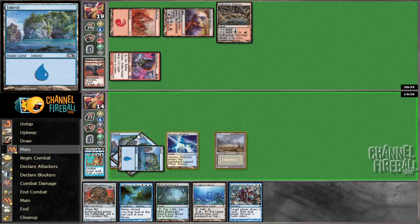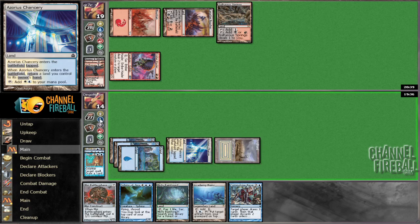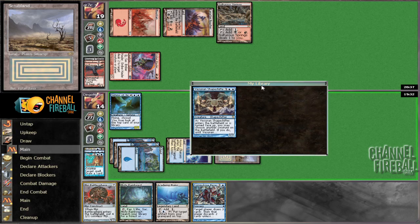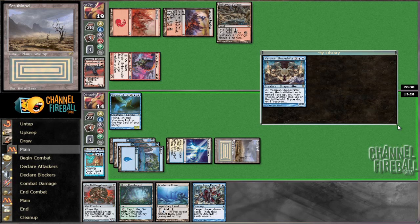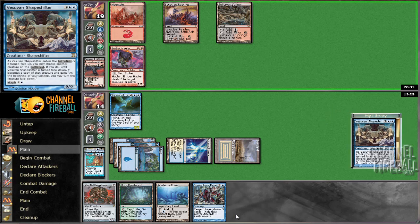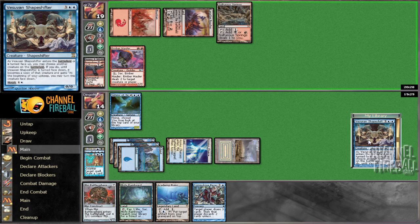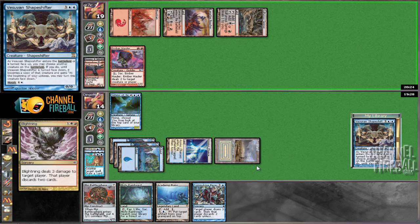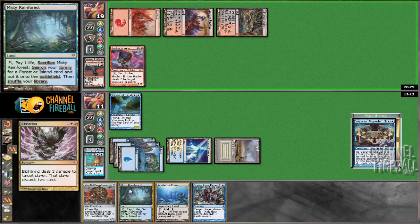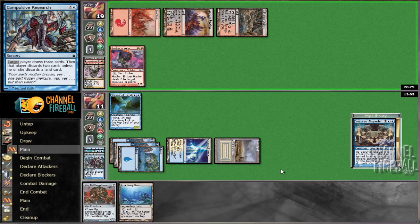Might be more worth making the Academy Ruins there because we might have to discard it to the Compulsive Research. That's quite good. Sphinx down, shields up, 14 life — now a never-ending stream of Boom Booms versus his three mana is probably good enough for this. Don't really feel like getting cute discarding the battle so we can get it back with the Ruins. I think it's just discard — stick to the making-Boom-Booms plan.